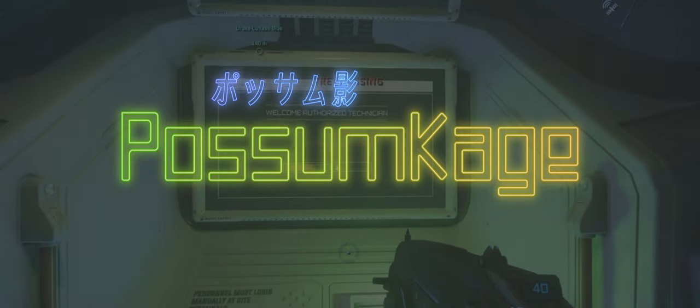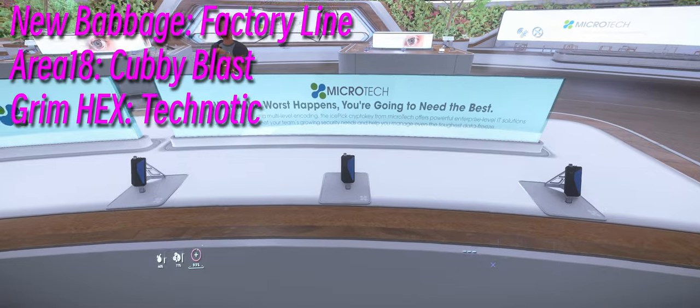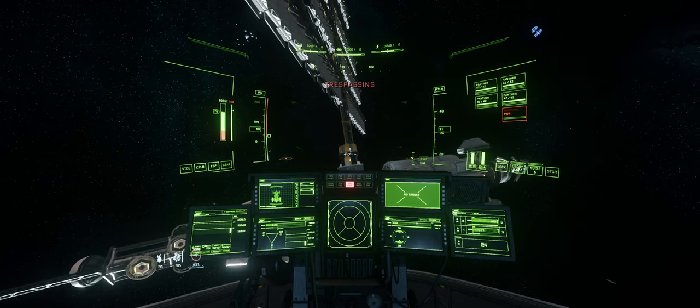Each planet and moon has a common ray satellite that determines if unlawful activity can be tracked or not. To take the common ray down, you will need a Tiger's Claw crypto key from one of the following locations.